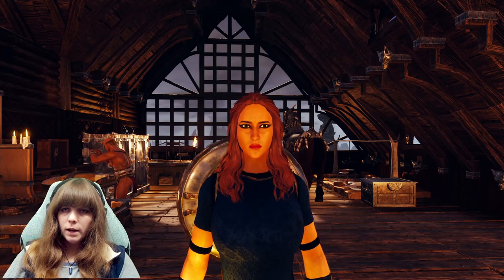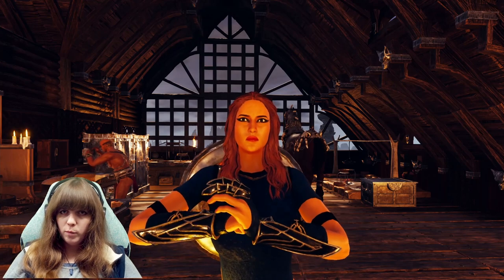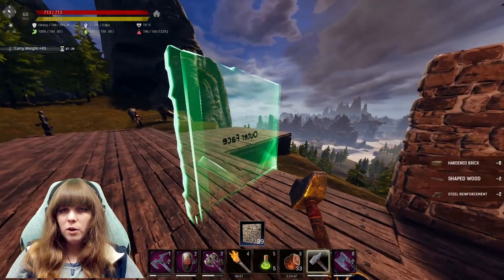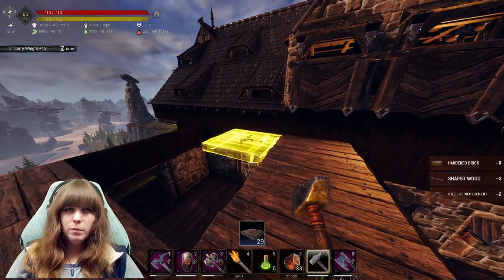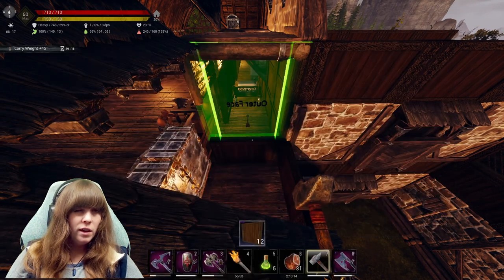Hello everybody, my name is Cara on Fire and welcome back to Canon XRs. Today, a lot of things have been going on. Last episode I said I was going to do some building and I definitely have. I had no idea how this was going to look, but I decided to build an extension onto the house with some kind of really weird wizard tower thing.